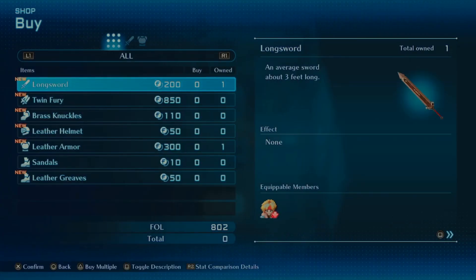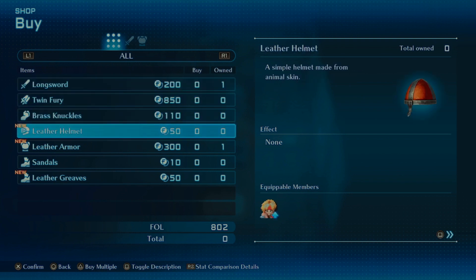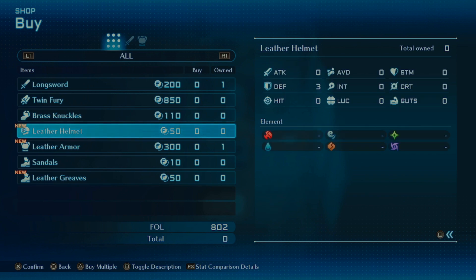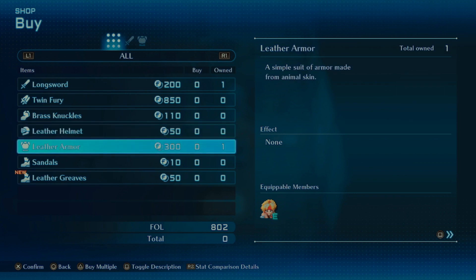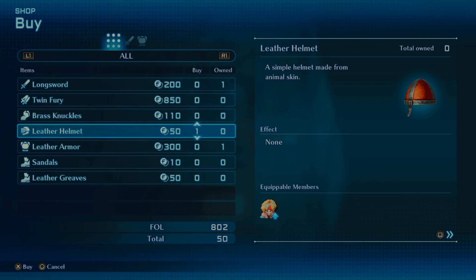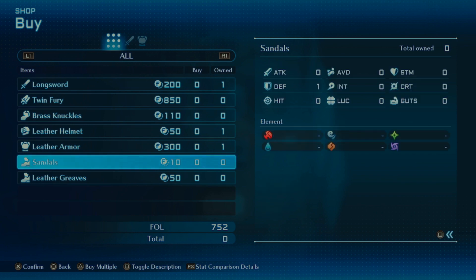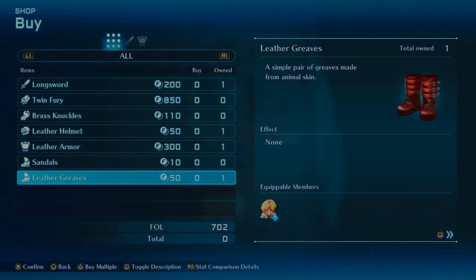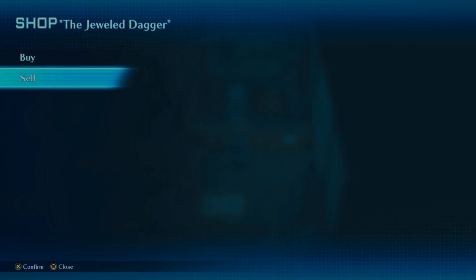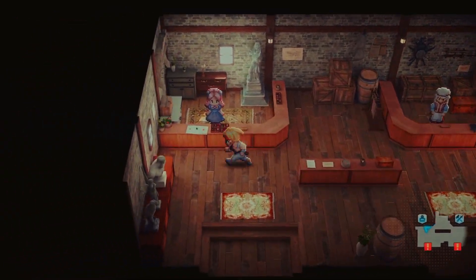Alright, let's see what the shop has. Longsword Twin Fury — we can't equip that yet because we don't have the character for it. You'll see the character portraits show up for items they can equip. You know what, we got the money — let's grab a leather helmet. And we'll grab some leather greaves too, that's why we didn't buy the sandals in the first town. Oh wow, it gives you auto-equip now — that is so nice!